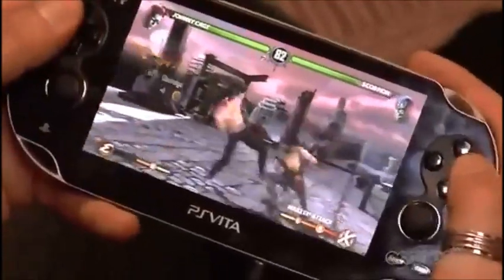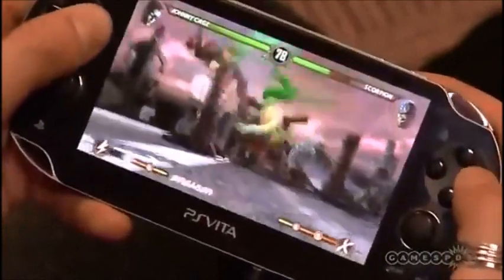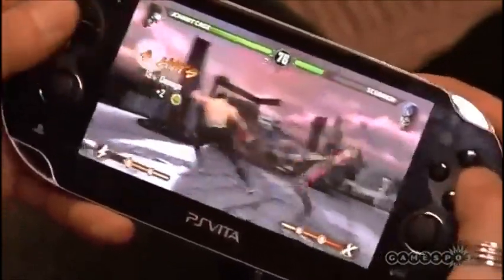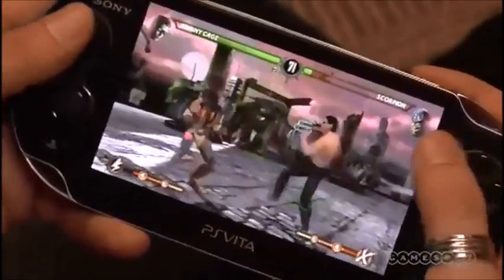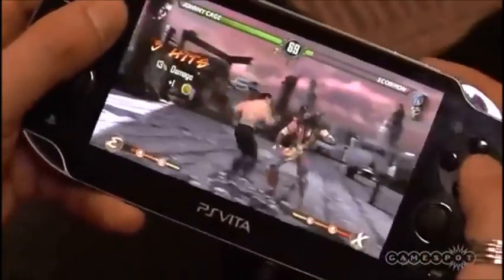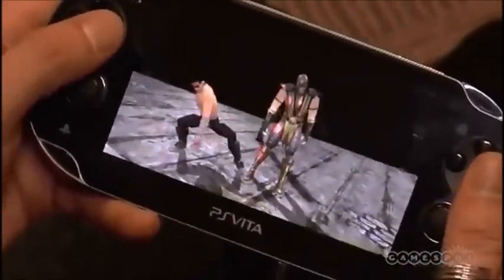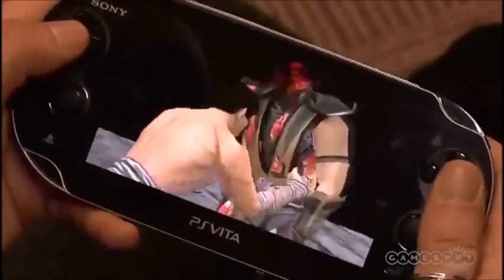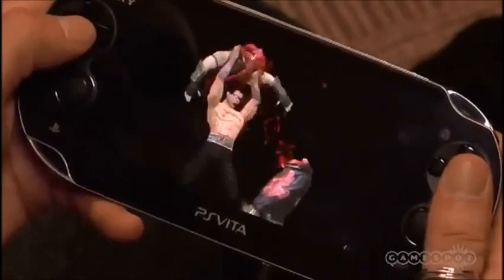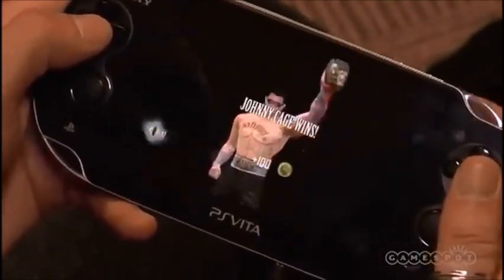One of the things we wanted to do was make the game a little bit more accessible. The Vita is going to bring in a lot more casual fans that might not have the hardcore fighting game mentality of our console audience. One of the ways we did that was to add touch screen fatalities — it brings the coolest part of Mortal Kombat but makes it easier by letting you do the inputs by swiping gestures on the screen.